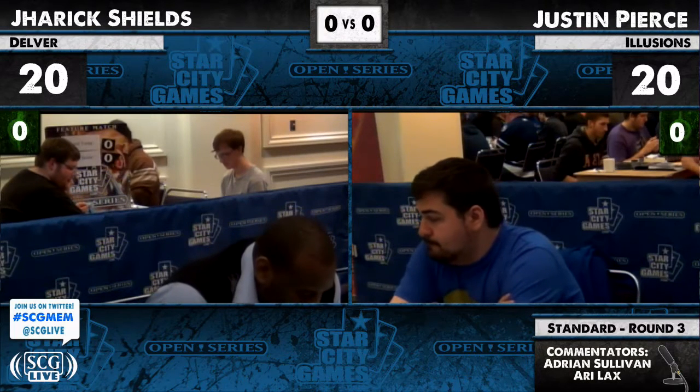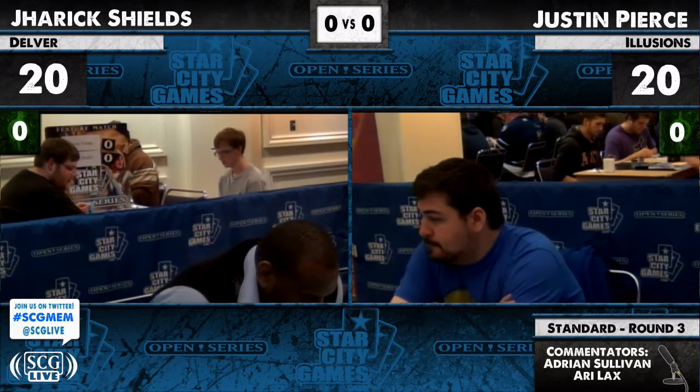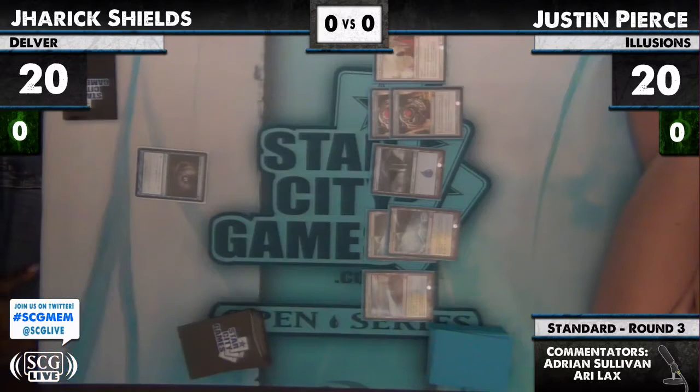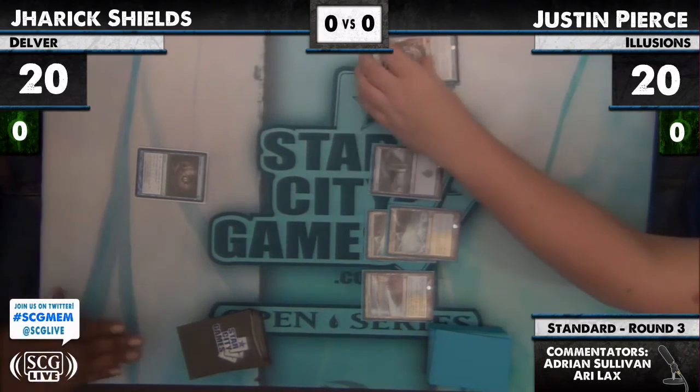Justin's deck actually has a bit of a Treasure Mage tutor package here. His targets are Blightsteel Colossus, Wormcoil Engine, Platinum Imperion, Myr Battlesphere, and Thopter Assembly. We've got a Gitaxian Probe showing two Quicksilver Amulets, four land, and an Elesh Norn.